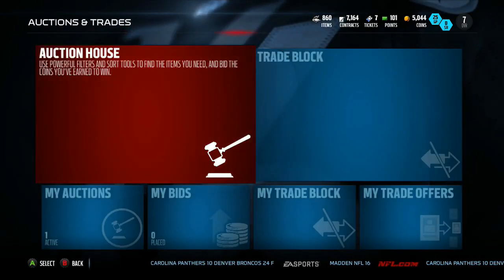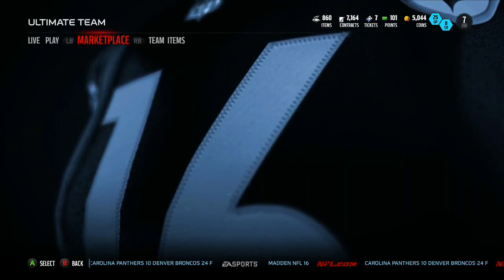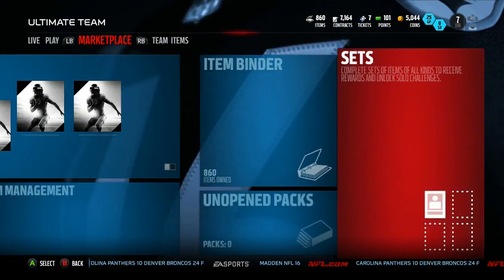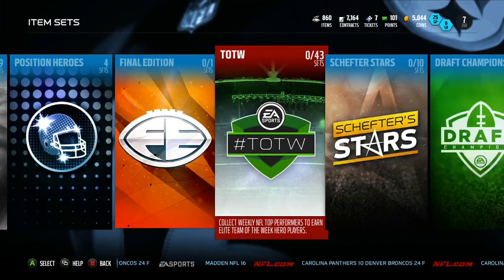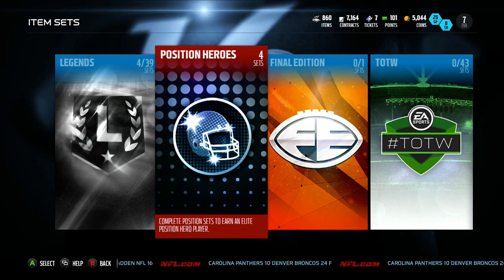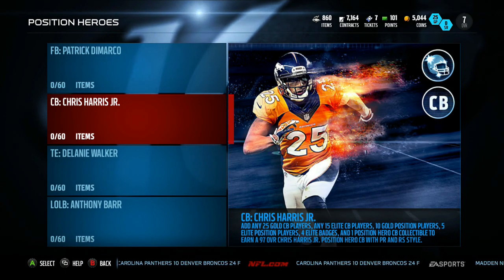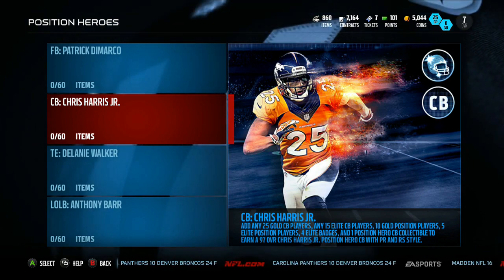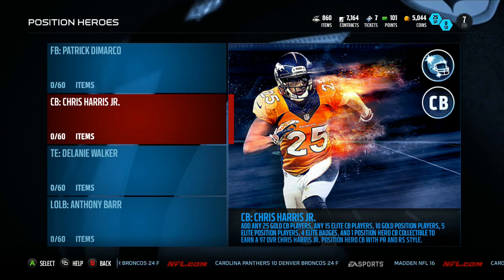Yeah, the All Rookie set, guys - please, for the love of god, don't do it. I cannot emphasize this enough: don't do the set. It's not rewarding, you're not gonna make any coins off it. Don't say 'what if I pull Mariota?' - Mariota is one out of how many. You're not making any coins back. You're probably gonna break even - even if you sold Mariota you're still breaking even, and his price is only going to go down. Just buy the players off the auction house.